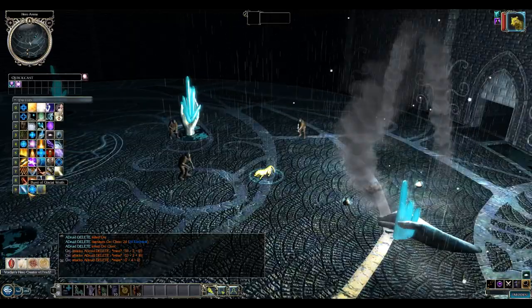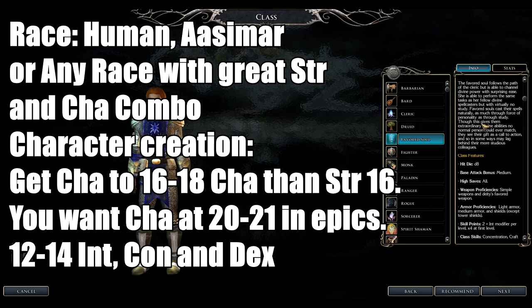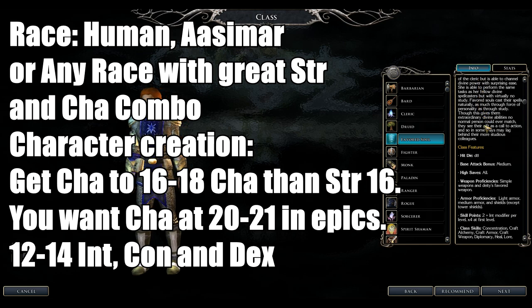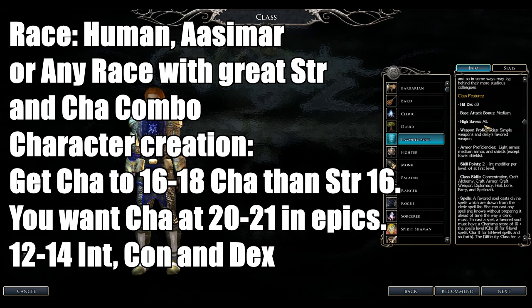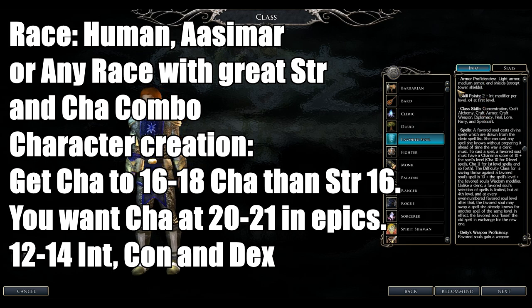Next up is the Favored Soul. They are divine spellcasters with 1d8 hit dice. They use simple weapons and a deity's favored weapon — very important to note. Armor is light, medium, and shields except tower shields. Unlike Clerics who learn new spells every other level, Favored Souls pick and choose their spells, so choose wisely.